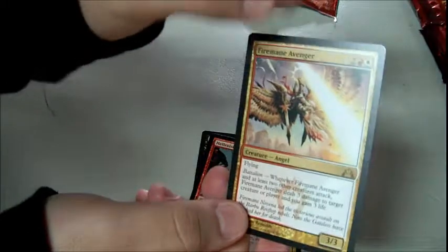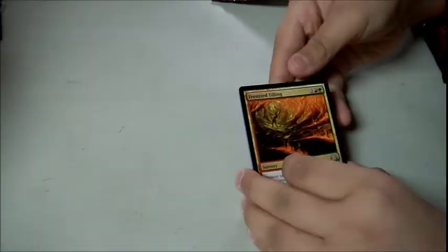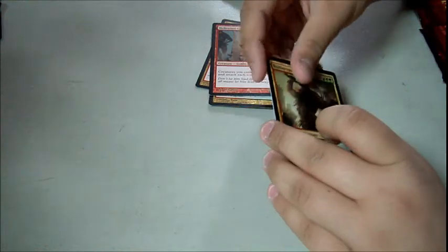All right, your turn — looking for Boros Gates. So we got Frenzied Tilling, Gruul Charm, Hellraiser Goblin — mythic! He got the Gruul mythic, Borborygmos Enraged. Is it good? I might want this one from you on a trade. He got a Rat token — that's the first token he's pulled. It generates those things.